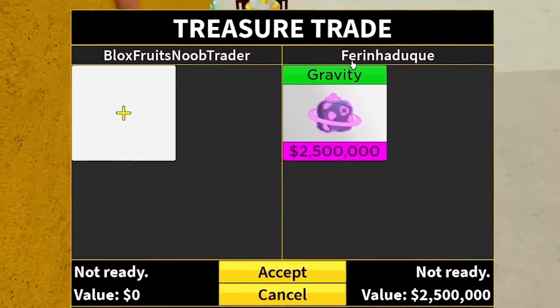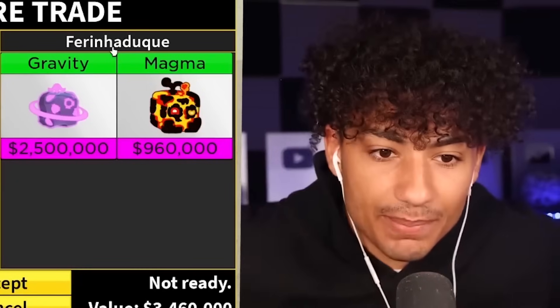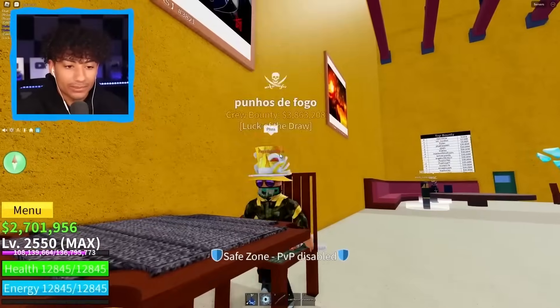Our first person — I don't even know how to say that name, but we're gonna show him the permanent kitsune. Is that all you have — gravity fruit? Do you have anything better? A magma barrier? Oh no — this is not starting off good. Should I troll him a little bit? I'm gonna hit accept. He said 'please bro.' Psych — I am canceling that trade. Sorry bro, that does not deserve perm kitsune.